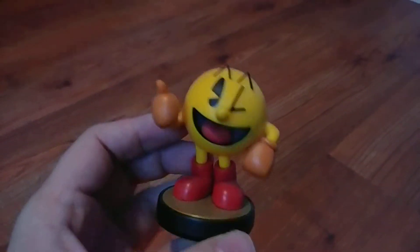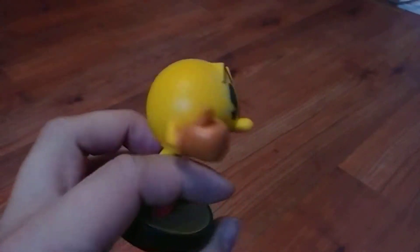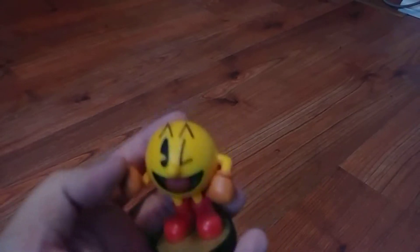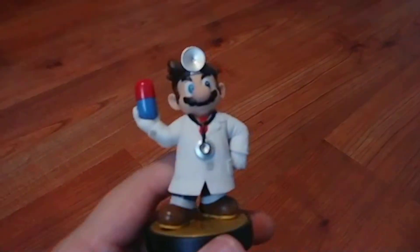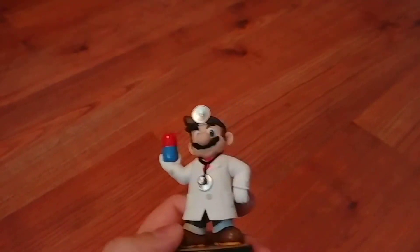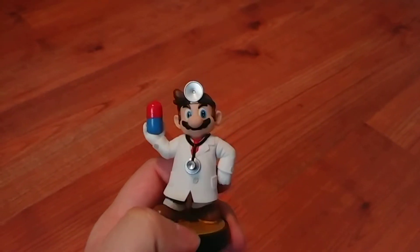I got Toon Link mostly because it's one of my mains in the game and it looks pretty cool. Bowser Jr. And even though it's pretty simple, I like the smile Pac-Man does — I always liked that Pac-Man pose, so that's the main reason I got it. That was the last one at EB Games and the last one on pre-order; someone had just canceled, so I was like, oh, I'm going to take it. Dr. Mario, which was one of my mains in Super Smash Brothers Melee on the GameCube.